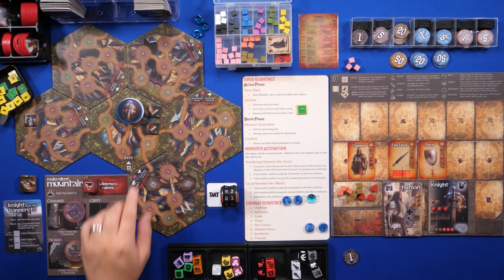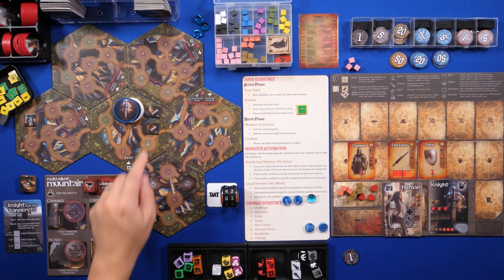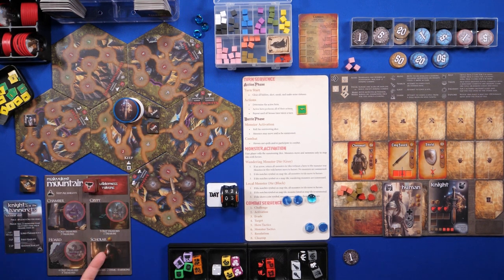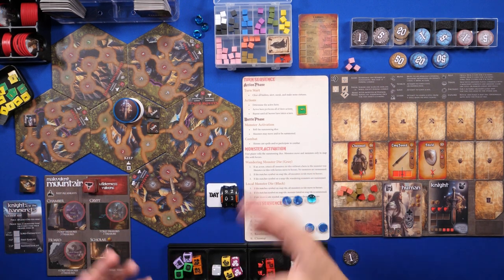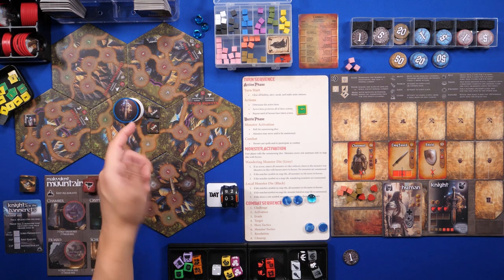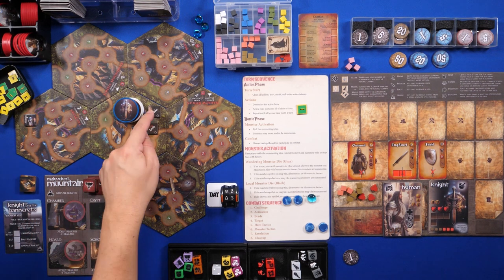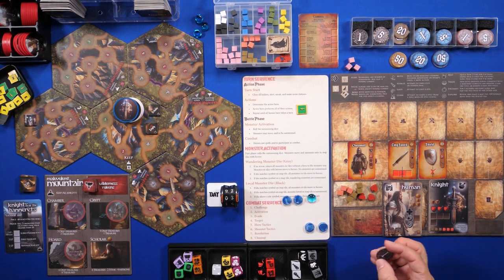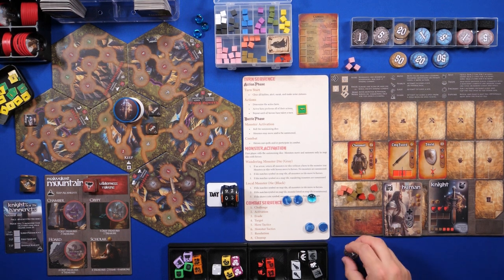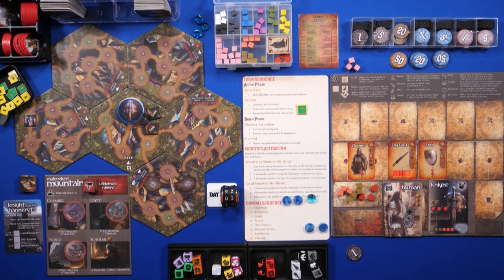There's only one merchant supposed to exist in this keep. Other tile sets have multiple merchants — you always draw two tokens, but the second token here doesn't contain anything. If you play with other tile sets, drawing two tokens gives you two merchants. We want to visit and trade with the merchant to gain some missions. My knight only starts with one gold so I don't think I'll be buying anything, but let's try to trade and gain some missions using my free action.